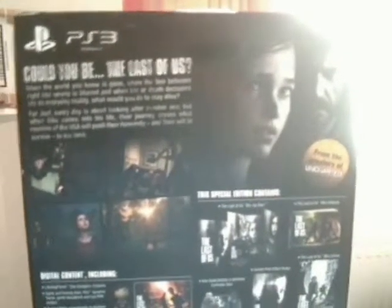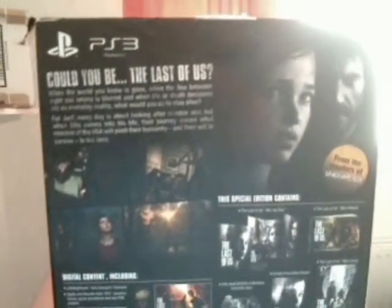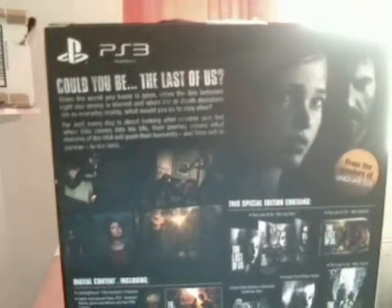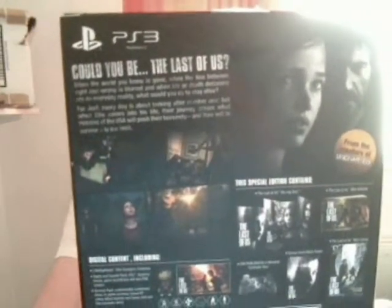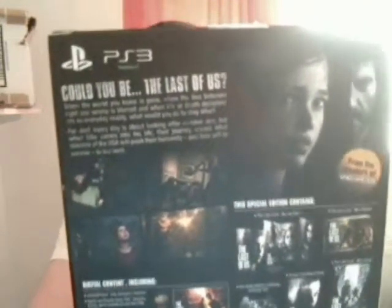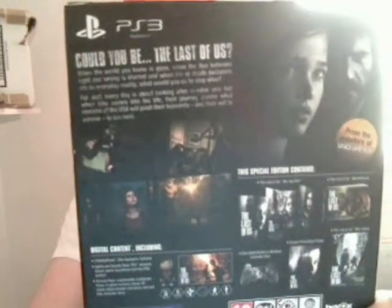On the back it says 'from the creators of Uncharted.' It says 'could you be the last of us?' It says: 'when the world you knew is gone, when the line between right and wrong is blurred, and when life or death decisions are an everyday reality, what would you do to stay alive?' It says for Joel, every day it's about looking after number one, but when Ellie comes into his life, their journey across what remains of the USA will push their humanity and their will to survive to the limits.